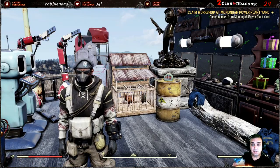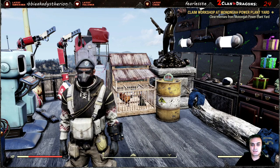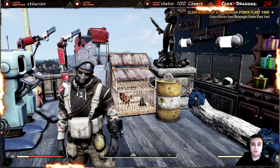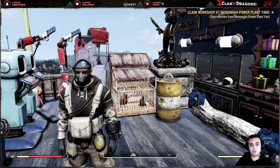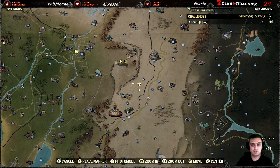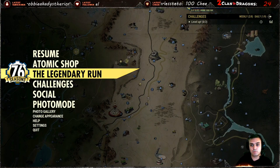Alright, so the Chicken Coop — there you go, you can see it right behind me. The only way to acquire this camp item is by playing Fallout 76 during Season 1. Once you hit rank 78 you will be able to unlock it. The unlocking process is pretty much identical to everything else — you navigate to your legendary run and pick it up.